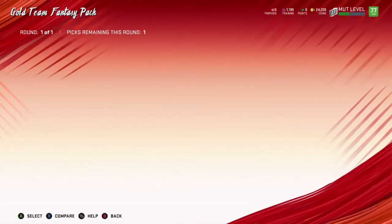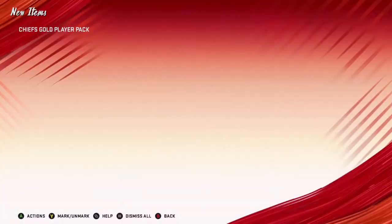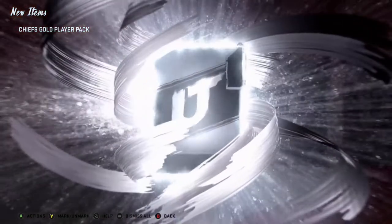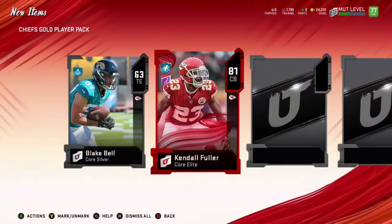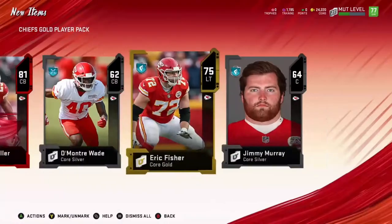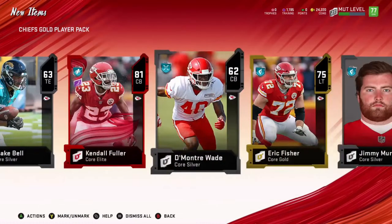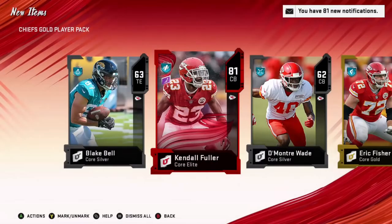Now we have our 15 gold team fantasy packs. I'm going to be picking the Rams, the Bears, the Cowboys — try to get some power-ups, try to get some elites maybe. We'll do the Chiefs here. We get an elite — it's 81 Kendall Fuller. Not bad. That card might be on our team. I got 85 Marshon Lattimore last video and now 84 Jalen Ramsey, so I think I will sell this Kendall Fuller for around 10 to 15k — that's just free coins right there.